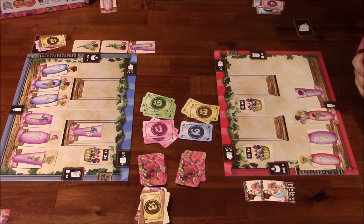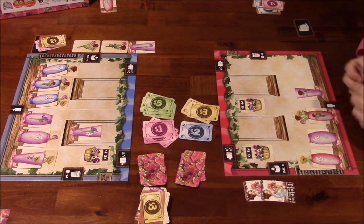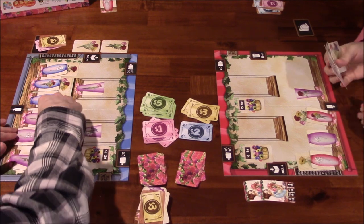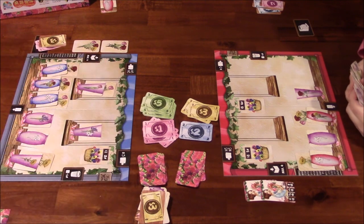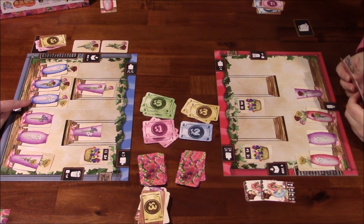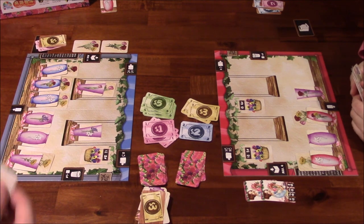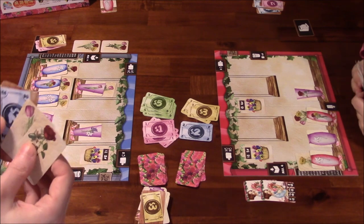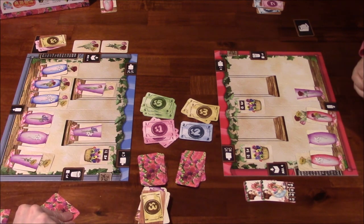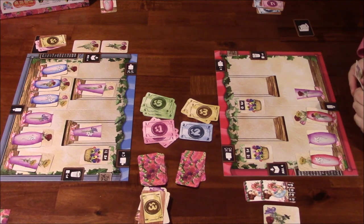I'm going to rearrange — I'll take this flower out of the wild vase and put it with its matching vase, which frees up the wild. I've got a two-of-any-color wild here. This is the last round so I'm trying to get cards out of storage as best I can. I choose the red one-flower card, reveal, and socket it right here on the wild vase.